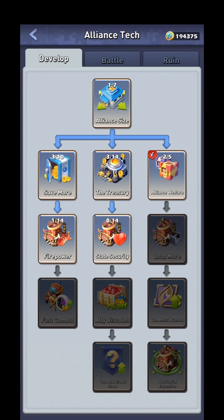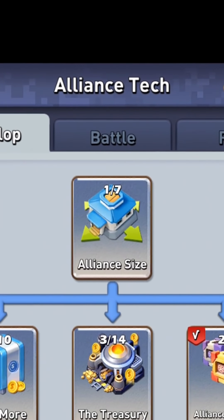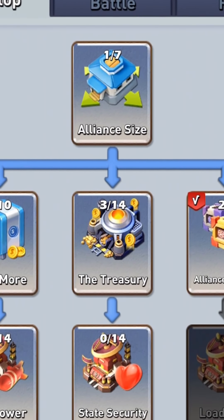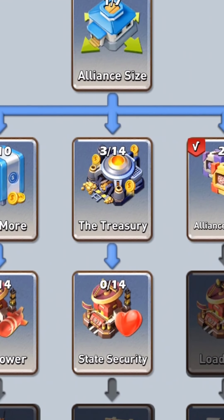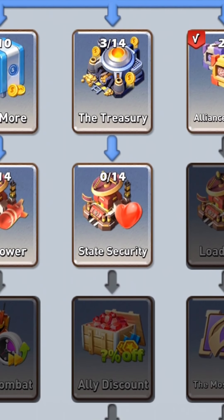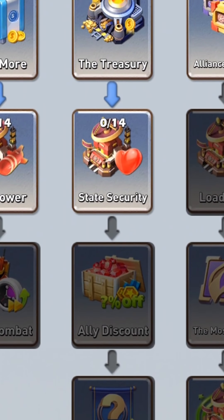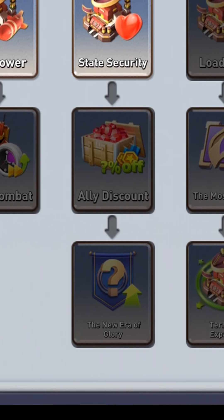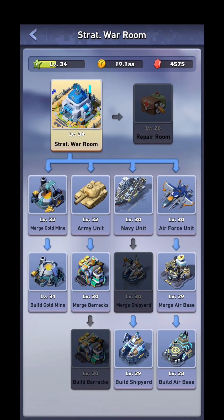For example, as you donate to Alliance Technology you do get experience, and early in the game this can level you up surprisingly fast. However, even if you level up fast through upgrading the Alliance tech, it doesn't really matter all that much — because if you're a level 40 with level 30 buildings, you're essentially a level 30 with just a fancy title. So this video is going to be about leveling up your actual account by upgrading these buildings as quickly as possible.